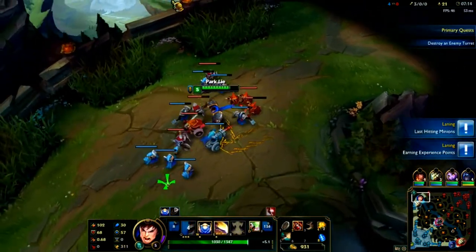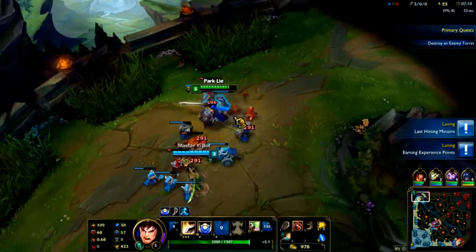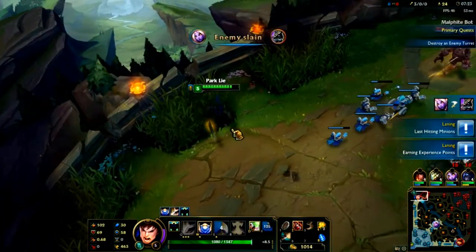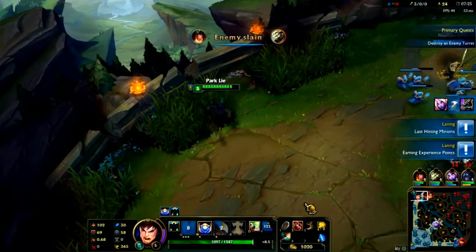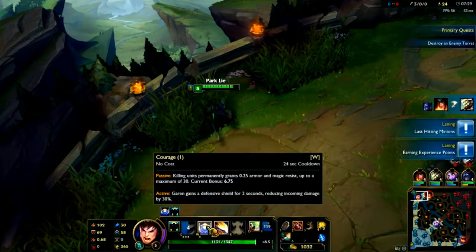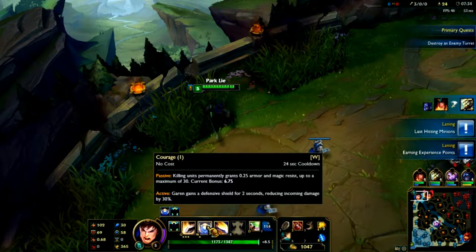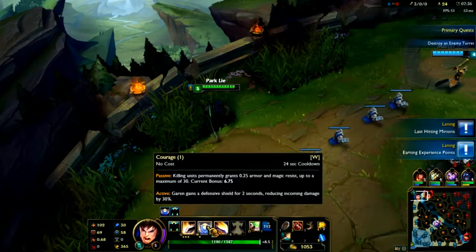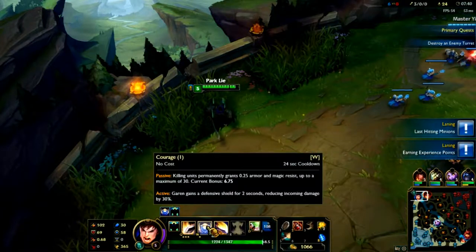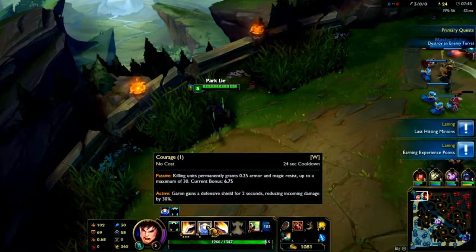No one can kill us because we're technically broken right now. Now let me tell you the rest of his abilities. His W — some champions don't gain more than one passive with their abilities, but sometimes you might get more than what you normally get. Right now, he earns W.